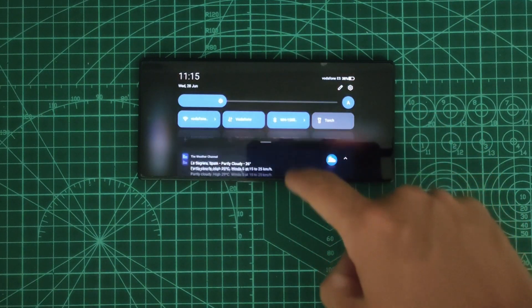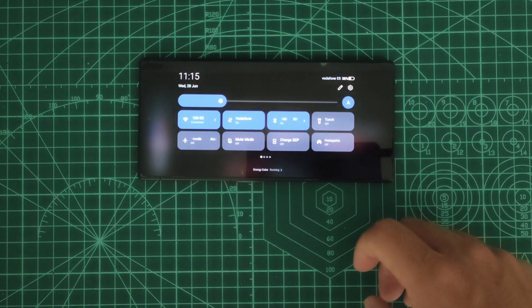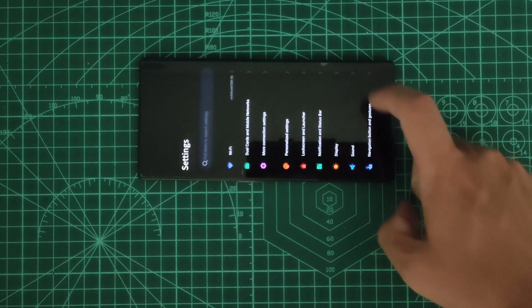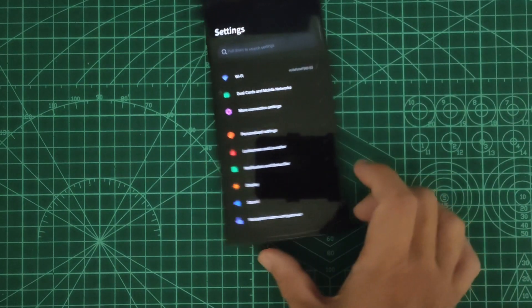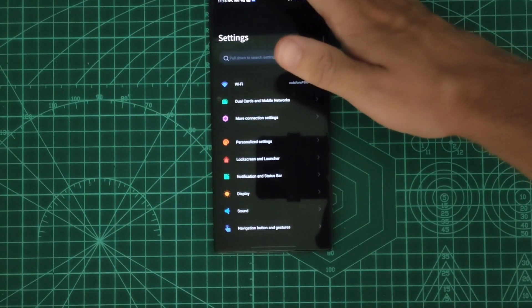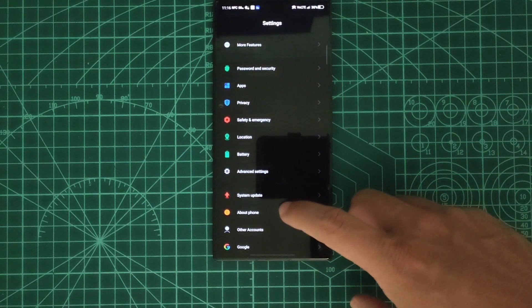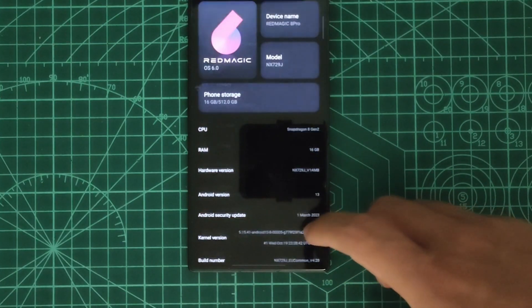Luckily for us, the notification menu is still available, and from there we can go to the Settings. We have to scroll down and find the About Phone menu, and from there we click several times on the build number to become a developer.